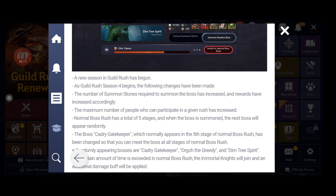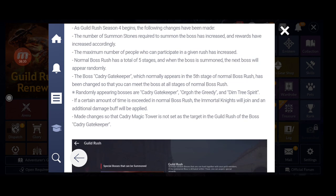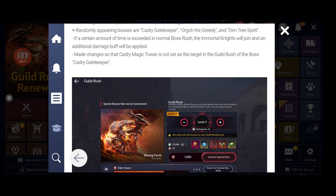When a boss is summoned, the next boss will appear randomly. The boss Caddy Gatekeeper, which normally appeared in the fifth stage, has been changed so it can appear at all stages of normal boss rush randomly. Randomly appearing bosses include Caddy Gatekeeper, Gordo the Greedy, and Dim the Three Spirit. If a certain amount of time is exceeded, Immortal Knights will join and an additional damage buff will be applied.